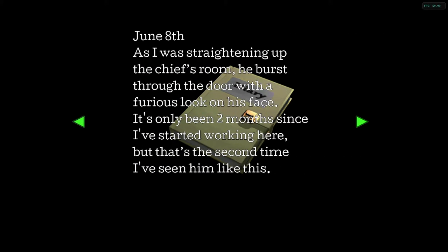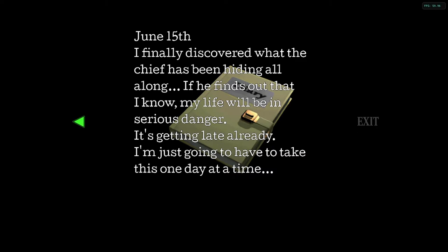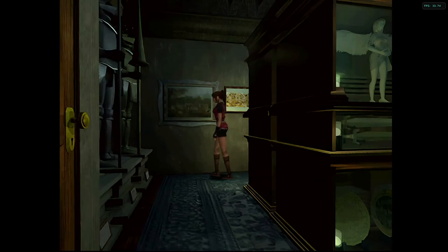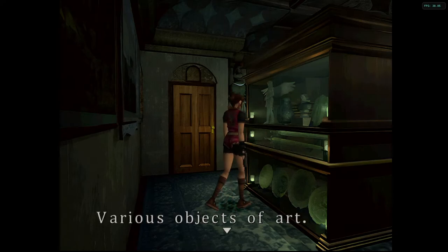Secretary's diary B: 'As I was straightening up the chief's room he burst through the door with a furious look on his face. It's only been two months since I started working here but that's the second time I've seen him like this — the last time was when I bumped into that statue. This time he looked even more agitated. June the 15th: I finally discovered what the chief has been hiding all along. If he finds out that I know, my life will be in serious danger.' What's he hiding — she didn't write what he was hiding. 'Nothing useful, just various objects of art.' Like a very judgmental clue.